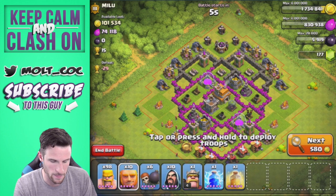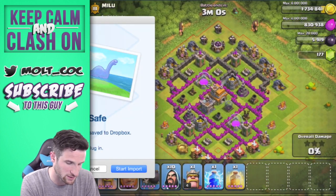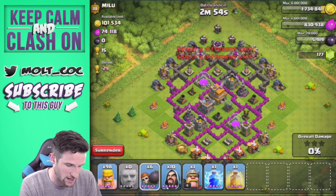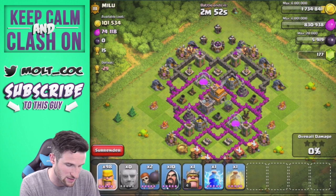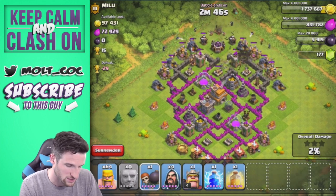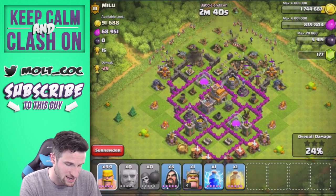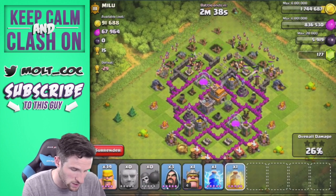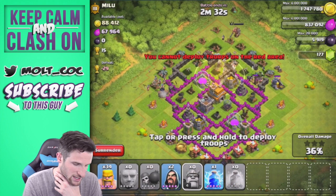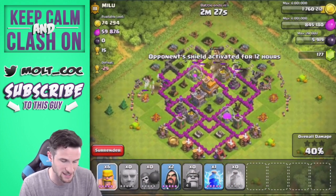We've got our Giants - we're going to drop them off in a line right over here. Then we drop off our Wall Breakers, and here come the Barbarians in a line behind them, with a couple of Wizards as well. We're going to drop off a couple more Wall Breakers to get those Giants into the center of the base. Then we drop a Heal Spell right here to help out, drop off our King, and he runs into the center of the base. We spread out more Barbarians to help with distraction.